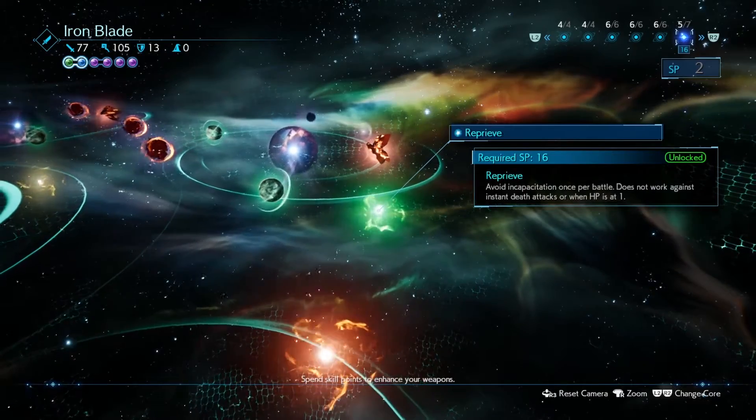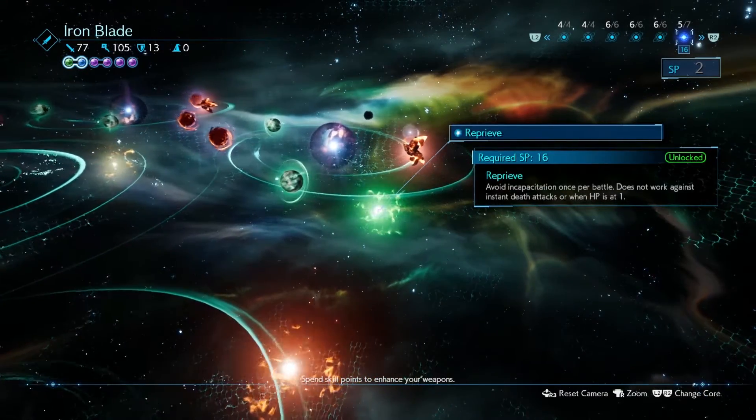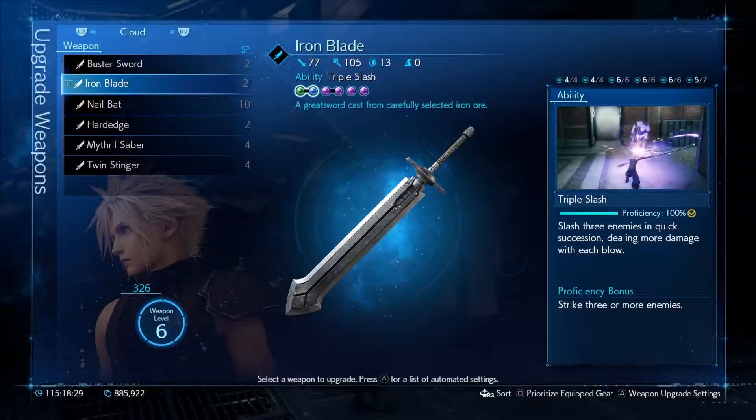Let me show you the Reprieve ability: "Avoid incapacitation once per battle — does not work against instant death or when HP is at 1." So because we have Subversion linked up with Warding, that's going to prevent instant death, which means Reprieve will work with it as long as that materia is linked up.